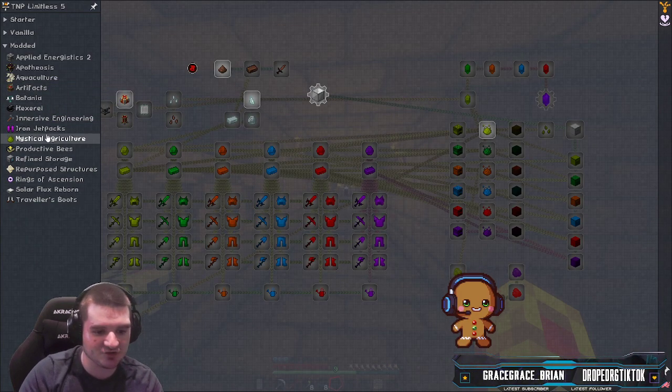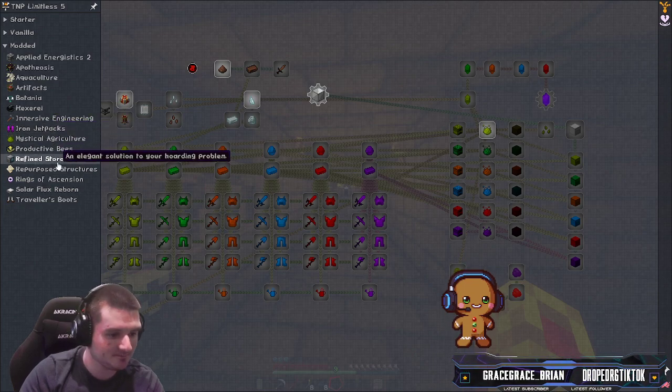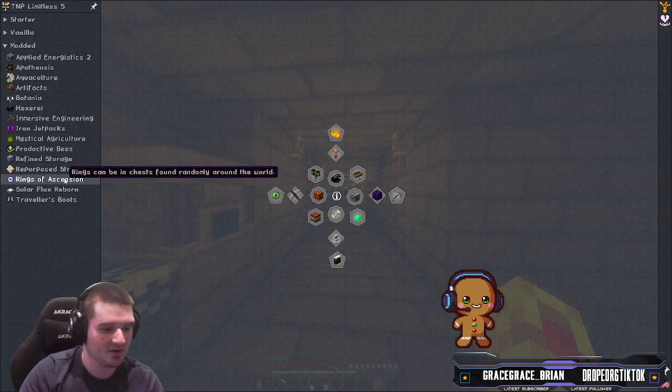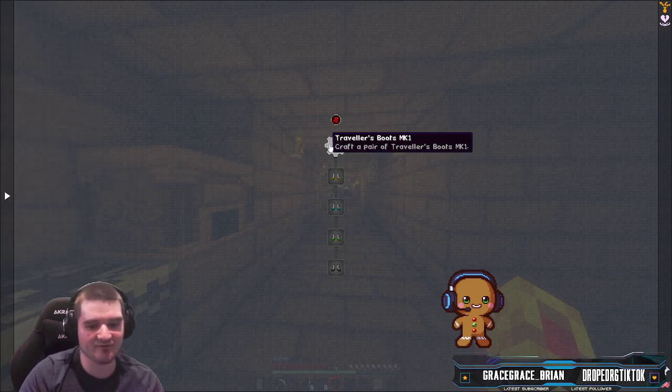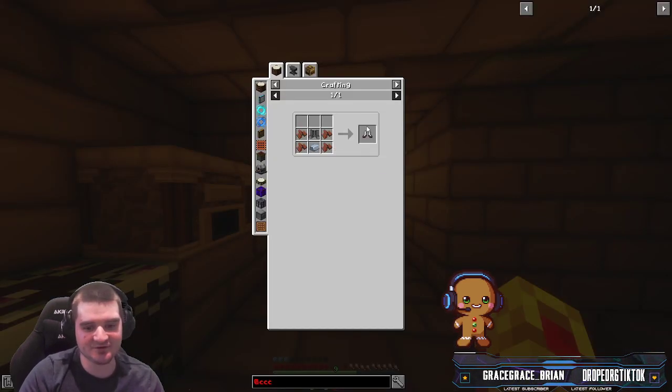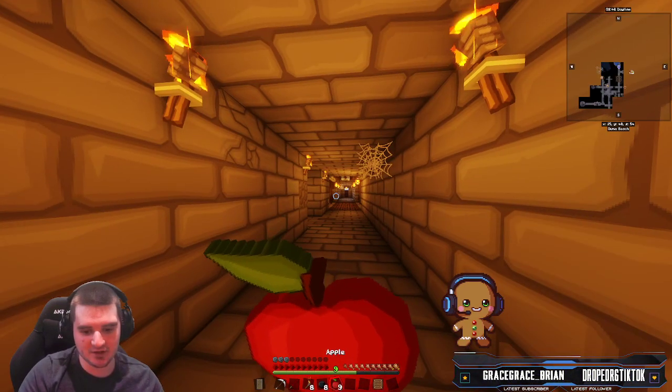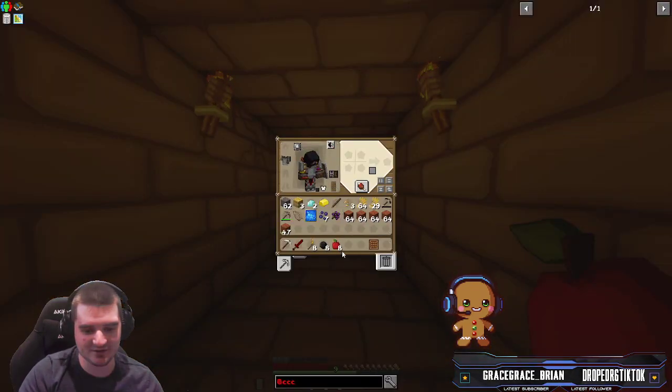Mystical Agriculture will probably be one of the later ones, but I will get into it. Rings of Ascension and Travelers Boots will be another adventuring category. I want to get into Travelers Boots as soon as possible — they're really nice. Oh, we're starting to get hungry again, so let's eat food. We've eaten that — that's three.